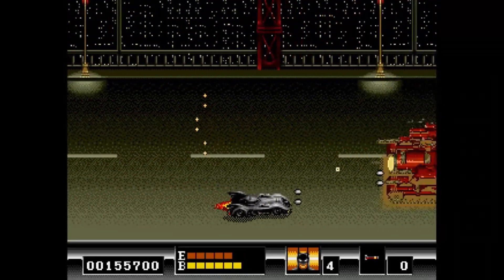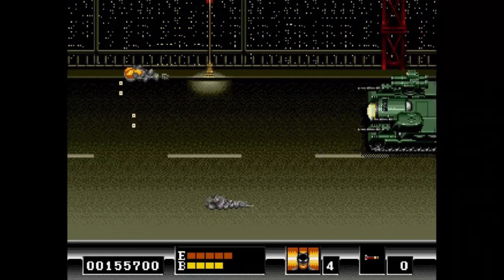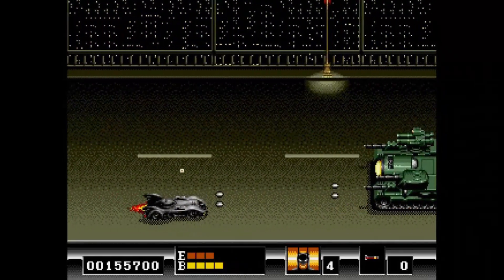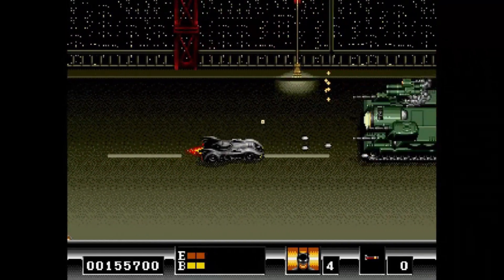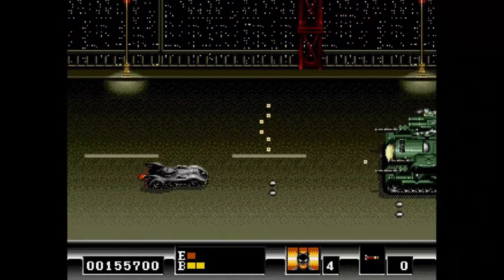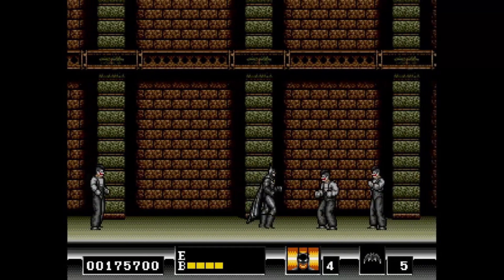You gotta watch out for the little things, because the dangerous ones are that little spread shot he's doing. Hey, we made it — he died right at the end! Cool. So these guys are tricky because they'll do a little backflip jump thing.